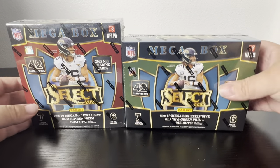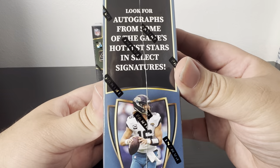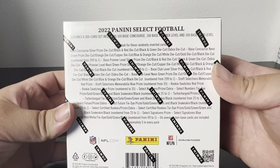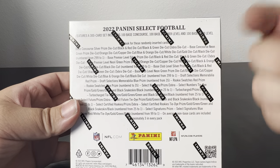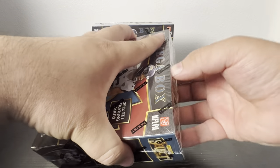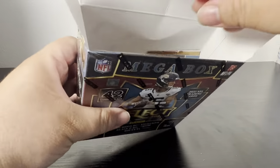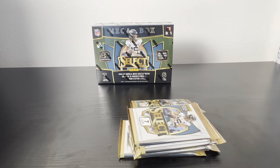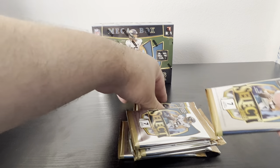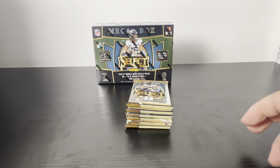I'm gonna start with the Walmart one first. Similar to blasters, obviously looking for those zebra hits and autos, all the numbered die cuts, the numbered parallels especially the black one-of-ones. It's already July, just a couple months away from pre-season. I also have my own fantasy football league I've been running for over 10 years, so excited to get back into that. Alright, let's get into the first mega box.